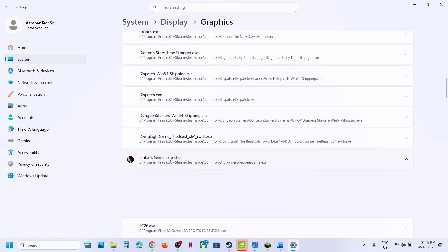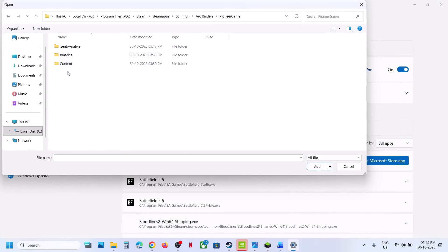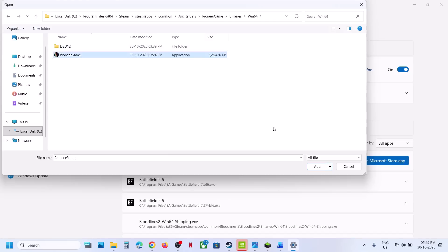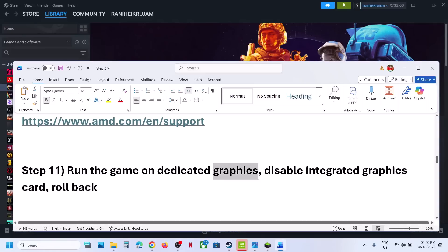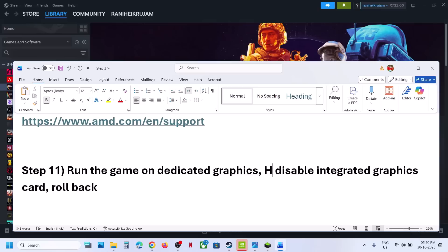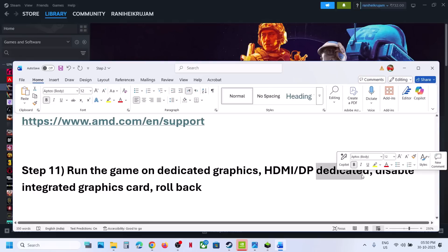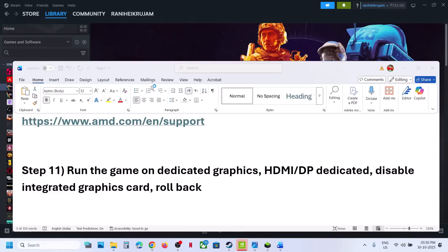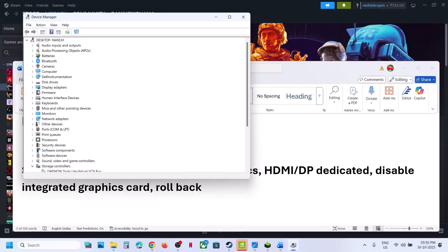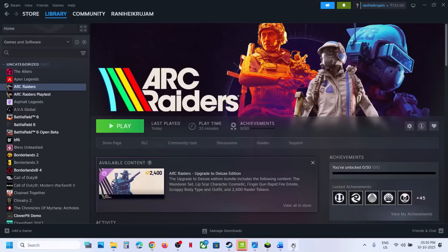Once you add the game, click on the game and select High Performance, then relaunch the game and check. Desktop users: make sure you connect your HDMI or DisplayPort cable to the dedicated graphics card slot. Also add the Binaries\Win64 main EXE — click Add, then select High Performance. If your computer has dual graphics cards, make sure you connect your display cable to the dedicated card, not the motherboard slot. To disable the integrated graphics card, go to Device Manager, expand Display Adapters, right-click the Intel integrated card, and select Disable Device. Once done, relaunch the game.